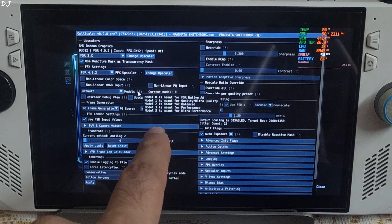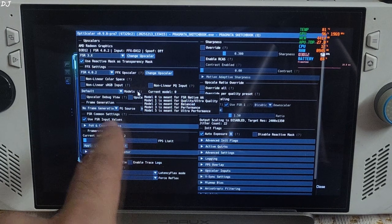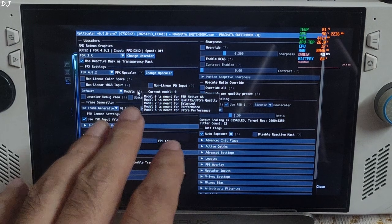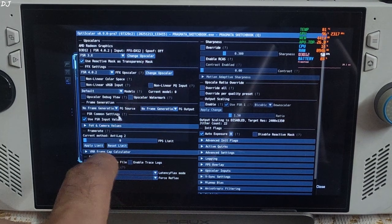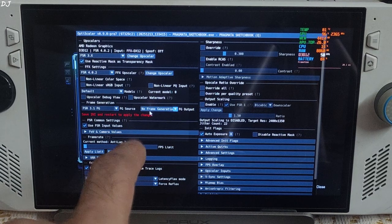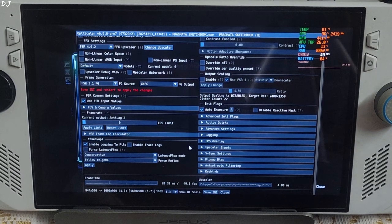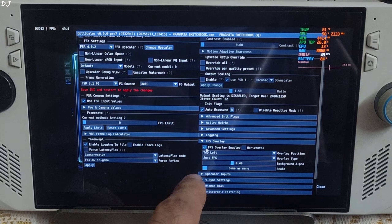The Model setting is set to Default — automatically selected as Model 0 for me. It's not the Initate model, and we cannot change it manually in this build of OptiScaler. The Initate model of FSR 4 is not supported by OptiScaler yet, but Model 0 does not produce any significant artifacts. Click the dropdown next to FG Source and select FSR 3.1 FG. Click the dropdown next to FG Output and select XCFG. Enable OptiScaler's performance overlay.